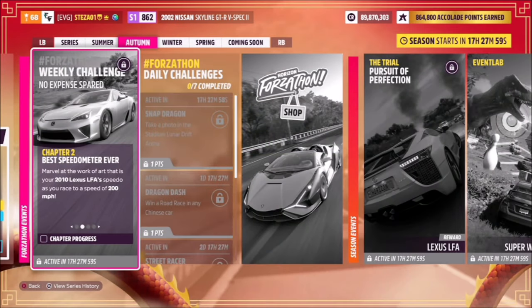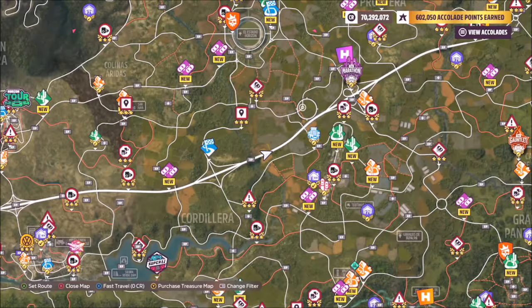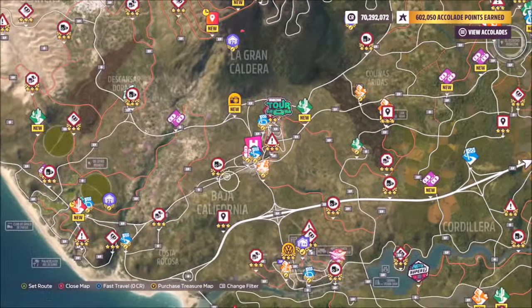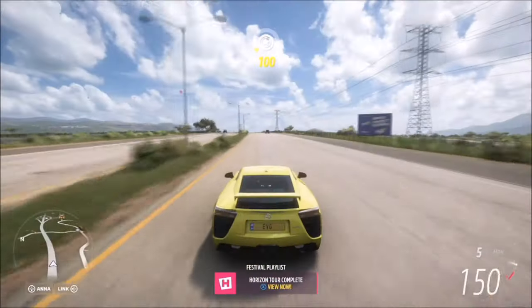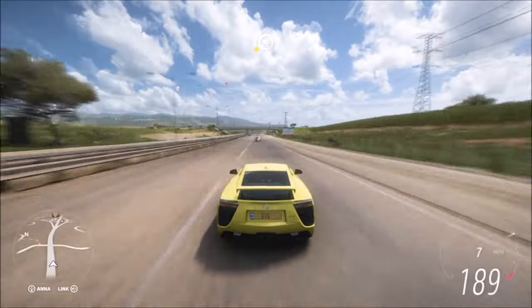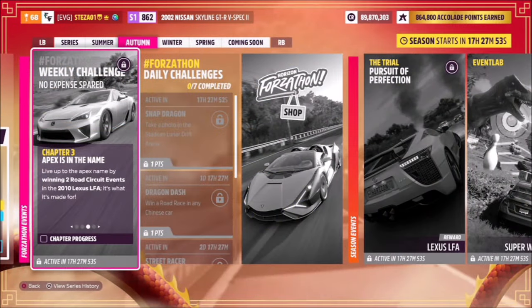The first challenge simply wants you to hit a speed of 200 miles per hour, so it doesn't get much easier than that. I personally recommend the highway, but you can also use any of the drag strips or anywhere with a long straight road. Just keep going until you hit 200 — challenge complete, literally as simple as that.